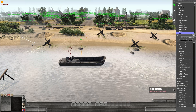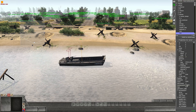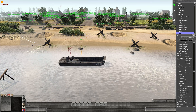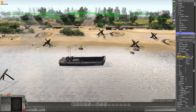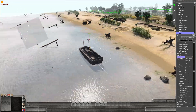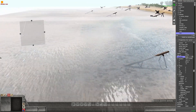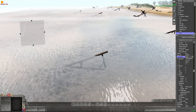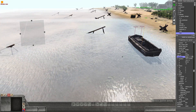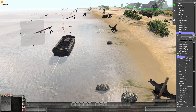An important part of making the boat actually drive up onto the beach is to change the constraint option. It's constrained to the ground at the moment — we want to set it to None. You'll see it raises up a bit. This is important because when driving from deeper water, if it's set to ground it will instantly stop when the game thinks the water is too shallow, so setting constraint to None makes it a lot easier.